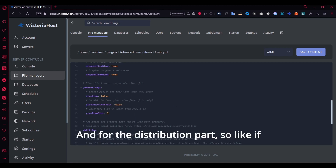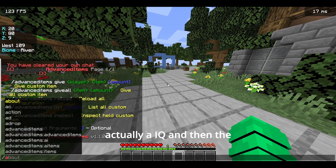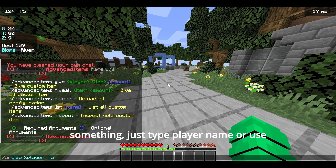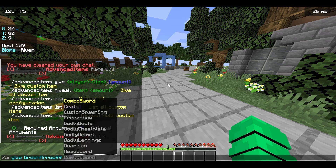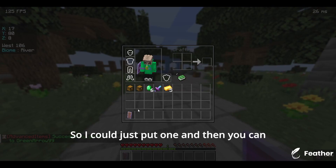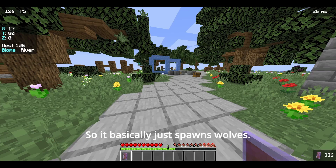For distributing items — if you have a plugin where you need to give rewards — you can use 'ai give' followed by the player name placeholder. The command is 'ai give' then the player name. If you have a voting plugin, just use whatever placeholder works there. I'll now show you the guardian item — it's a very cool item. You give it with 'ai give username guardian 1', and the lore says it spawns guardians when you right-click.